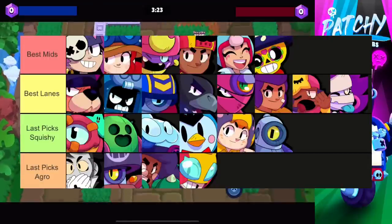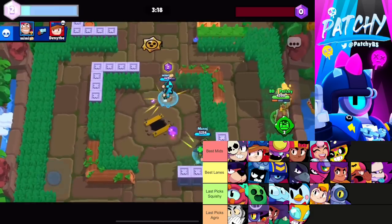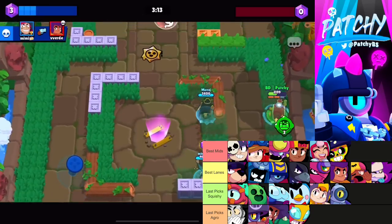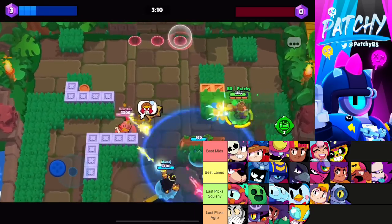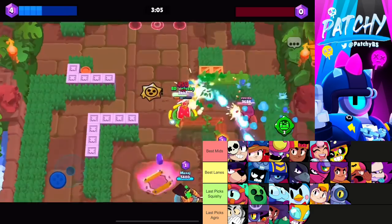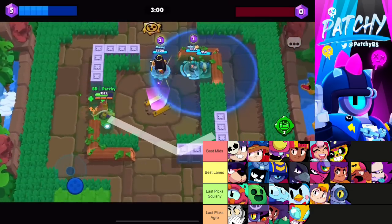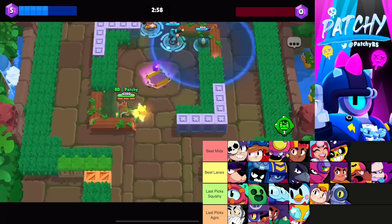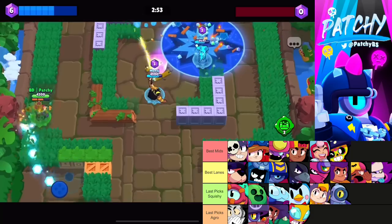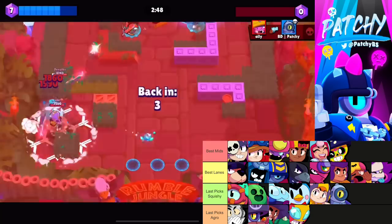For Gem Fort, the mids stay relatively similar. Poco is decent here and works well into Max, though Max got nerfed quite hard. I wouldn't recommend Poco into Jesse though. For the lanes, Ruffs, Crow, and Stu play the outside lane, while Ashe, Ems, Tara, and Shelly tend to stay in the middle helping out the mid.